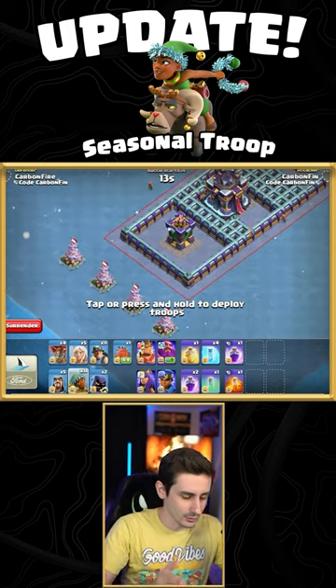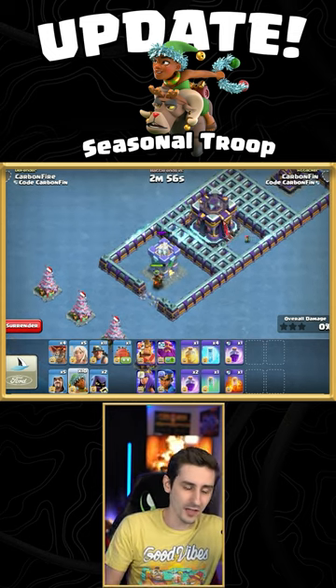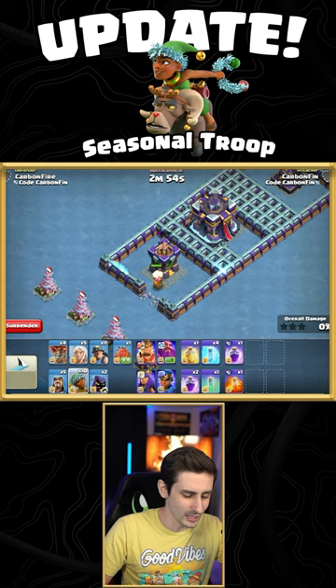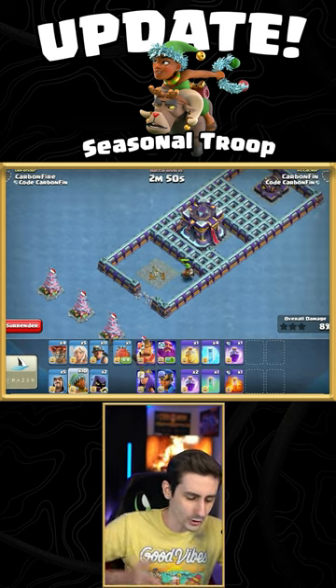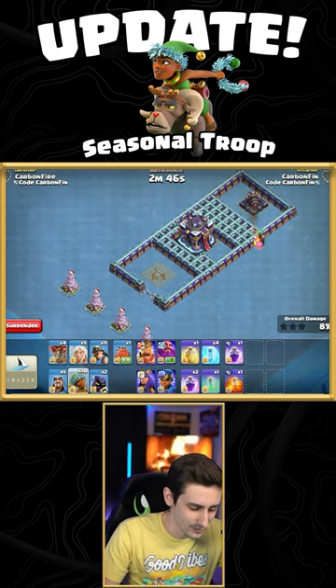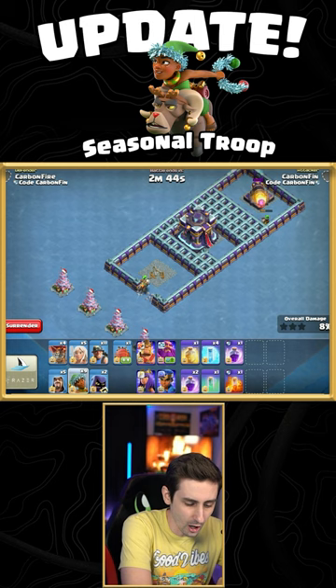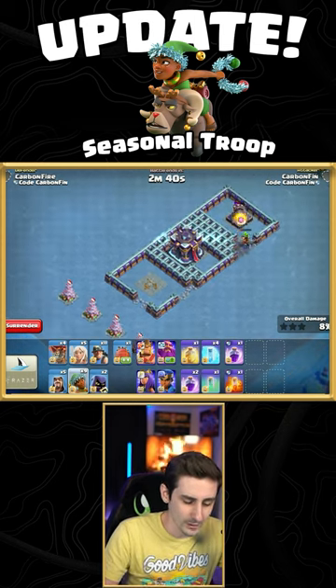It goes in a direct line to the closest defense and busts through that wall. After that first defense goes down, it becomes kind of like a Hog Rider — it moves through and won't charge any more walls, jumping the remaining ones until it hits that defense. For example, this one will charge all the way to that cannon and break the walls in between.